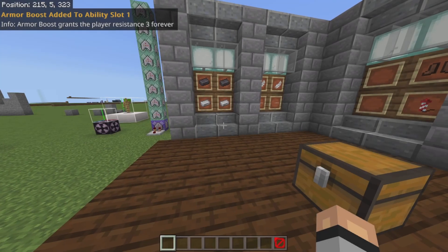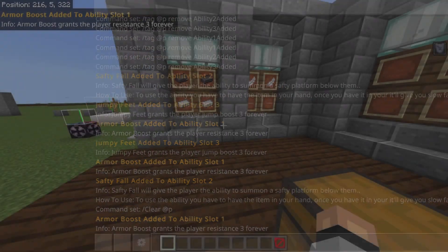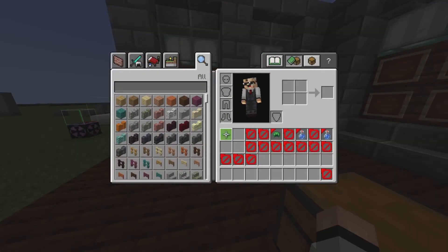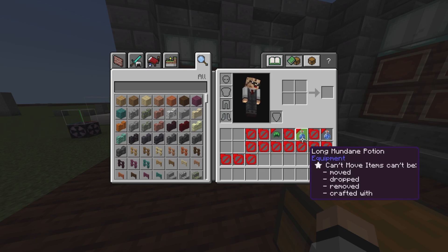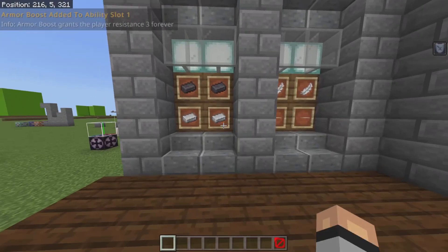It gives me a turtle helmet and instantly does what it does. It says: 'Armor Boost added to ability slot one. Info: Armor Boost grants the player Resistance III forever.' As you can see in the top right I have resistance. If I go into my inventory, the slot that used to be a potion — notifying that it's an ability slot — has been taken over by the turtle shell, meaning this is now in ability slot number one.